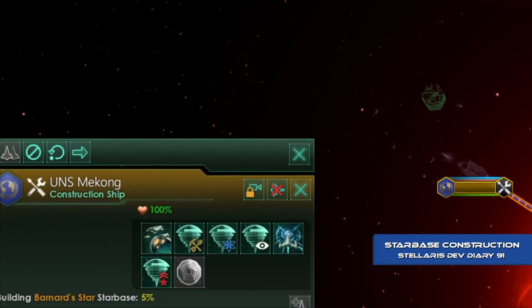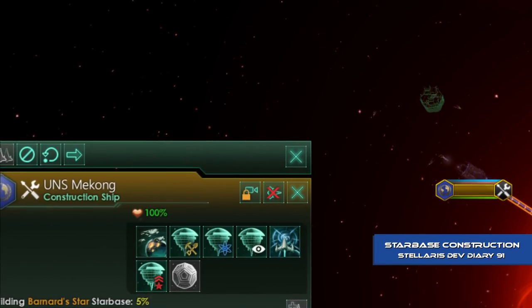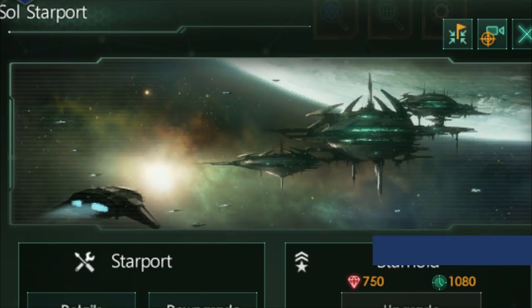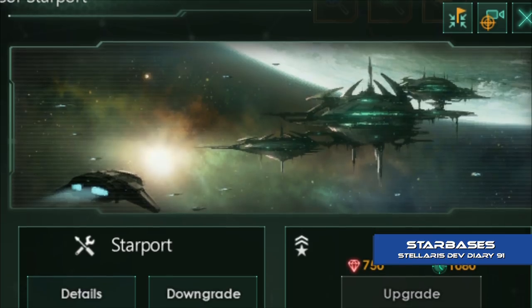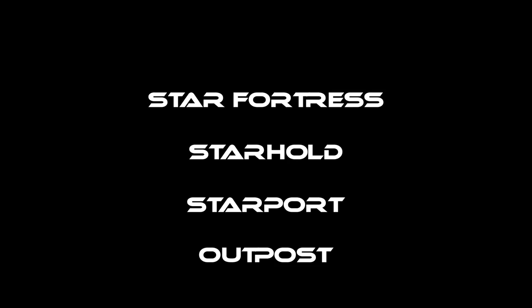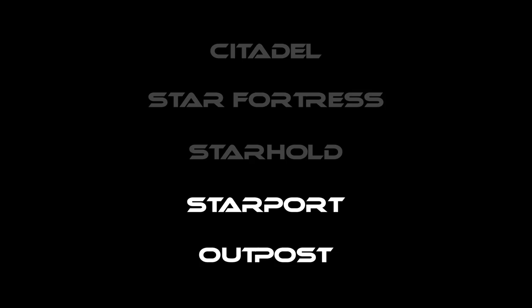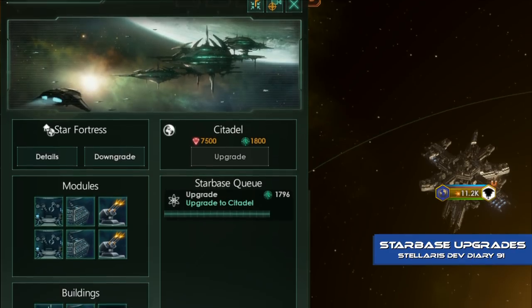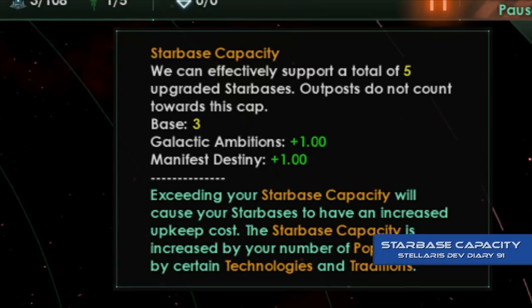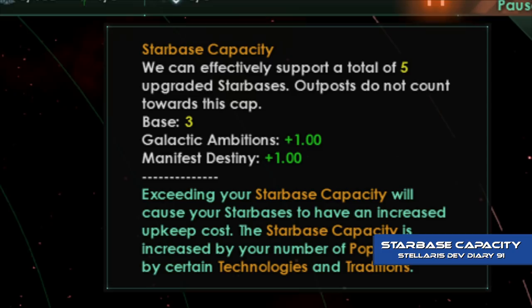A starbase's primary function is to determine system ownership — whoever controls the starbase controls the system. But higher levels of starbases can also take on multiple functions. Starbases come in five different levels: outpost, starport, starhold, starfortress, and citadel. At the start of the game you'll have access to the first two, unlocking the rest through technology. The higher level the starbase, the more buildings and modules you'll be able to slap on it, but each empire will have a starbase capacity, limiting how many higher-level starbases you can have.